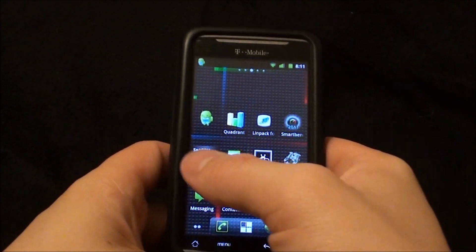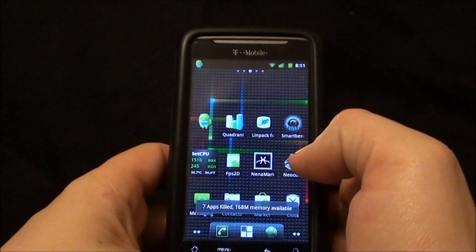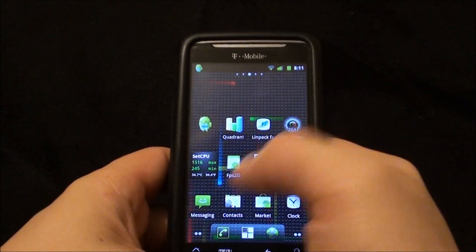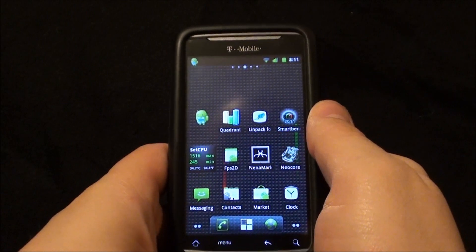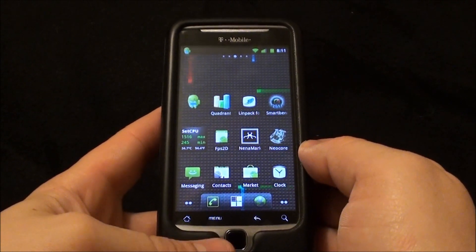I'm going to be running SetCPU set at 1.5 GHz for performance with no profiles set. I'm going to kill some tasks and run three CPU benchmarks and three graphics benchmarks. If you're just interested in the CPU benchmarks you can stop the video right after they're done; if you're interested in the graphics benchmarks, stick around.